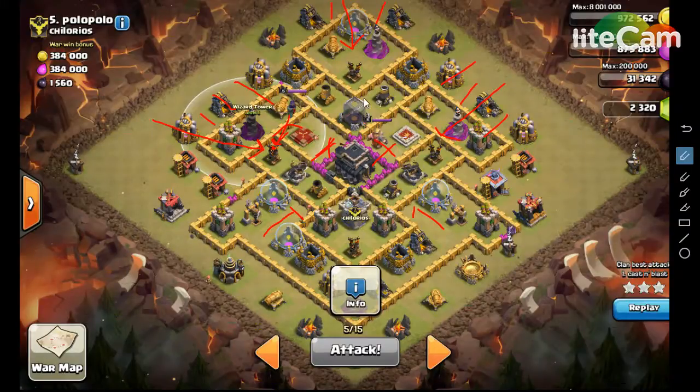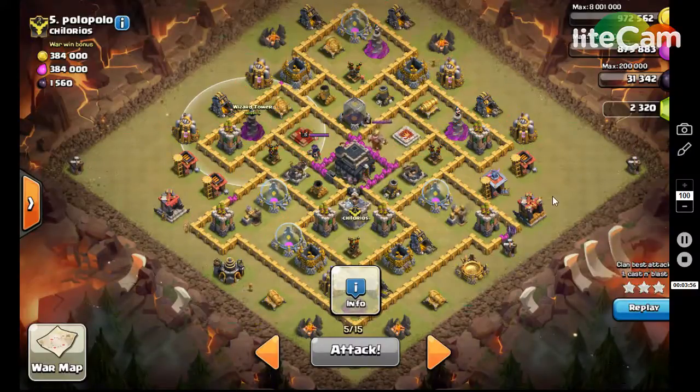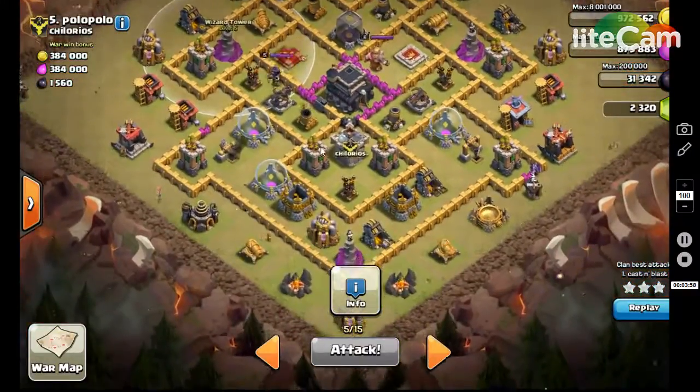Just make sure you know where your loons are going to funnel. Basically these are going to funnel in here, split, continue down the line. These will all funnel towards the air defense, split there, funnel, split there. So you've got your pathing down, you've got where you want to send them, and then basically I save a couple loons.